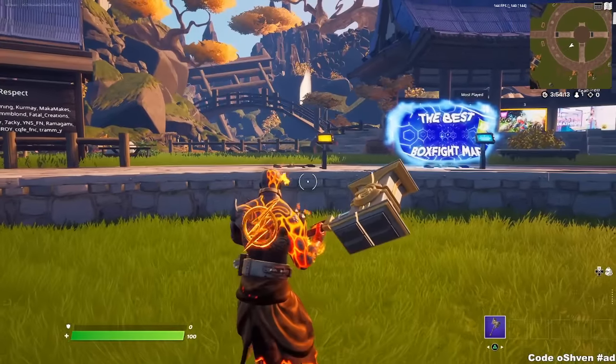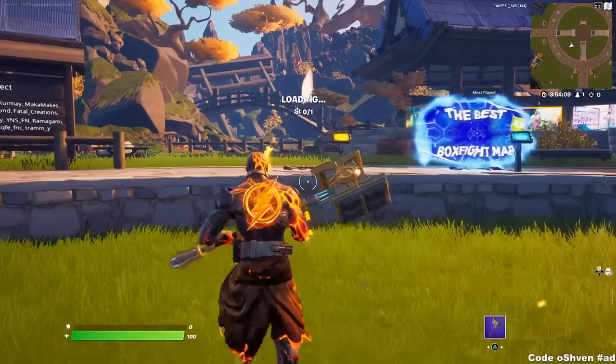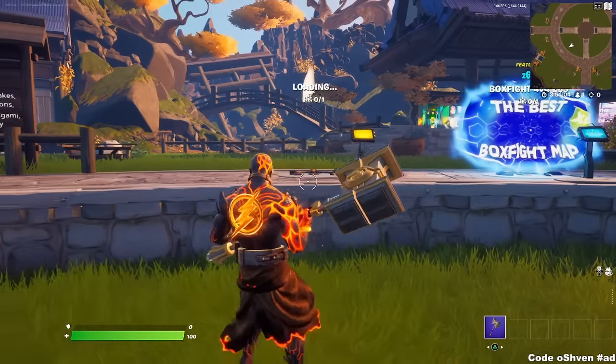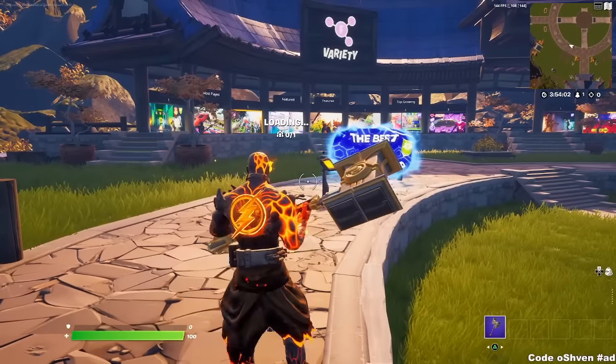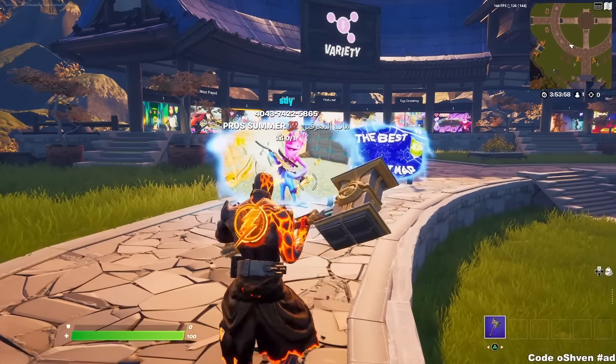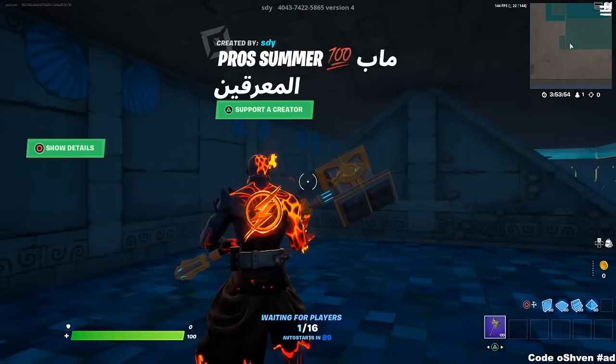And then you can check out all of these vaulted items — like the lightsaber, the gauntlet, and there are unreleased weapons as well. Insane, guys. I just saw that this map literally just dropped right now, and I had to test this out as soon as possible for you guys because it's insane.